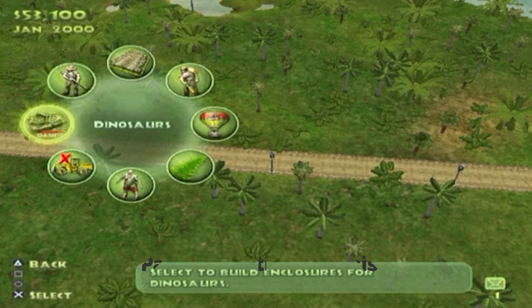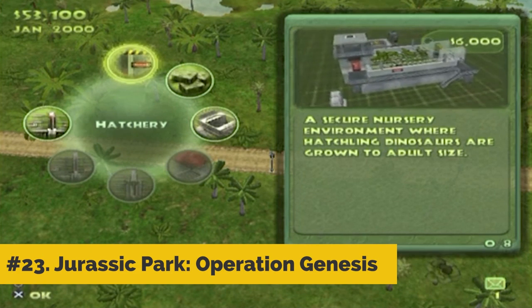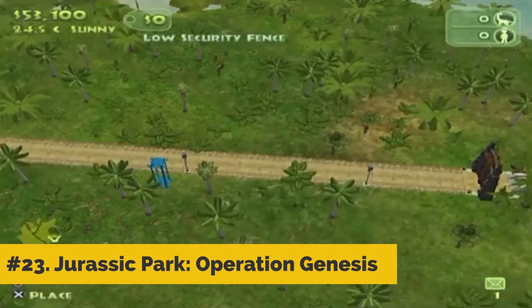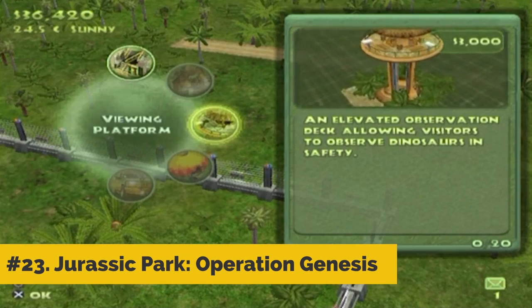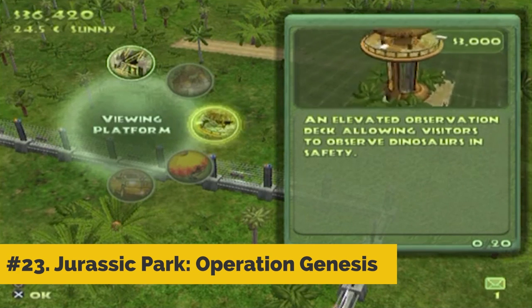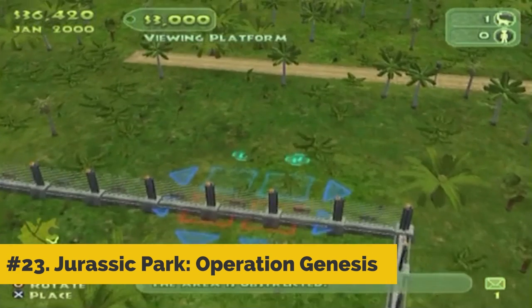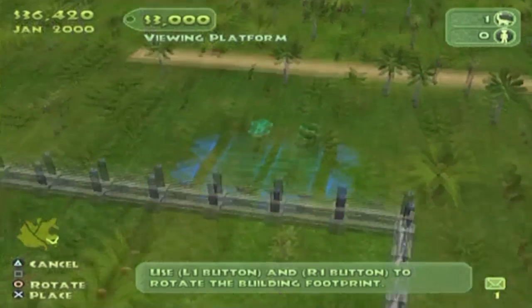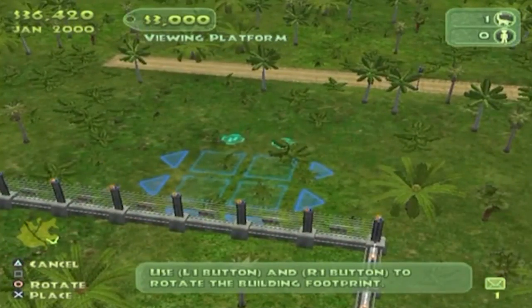23. Jurassic Park: Operation Genesis. Jurassic Park Operation Genesis is an enjoyable game that should appeal to dinosaur buffs and park simulation fans alike, thanks to its attractive graphics engine and unique features. For dinosaur fans who are mature enough, this title provides an enjoyable experience.